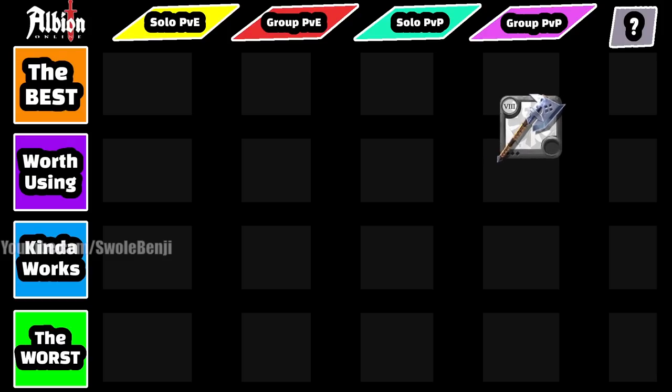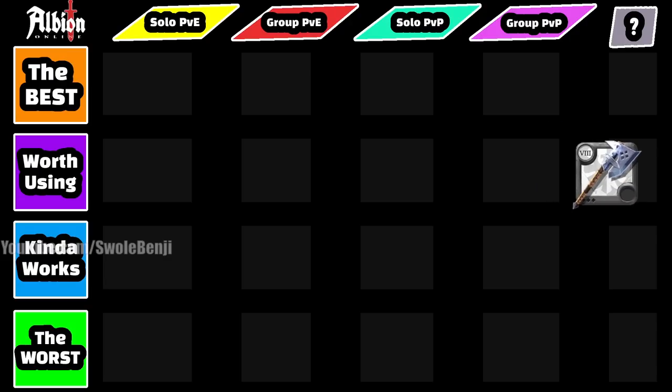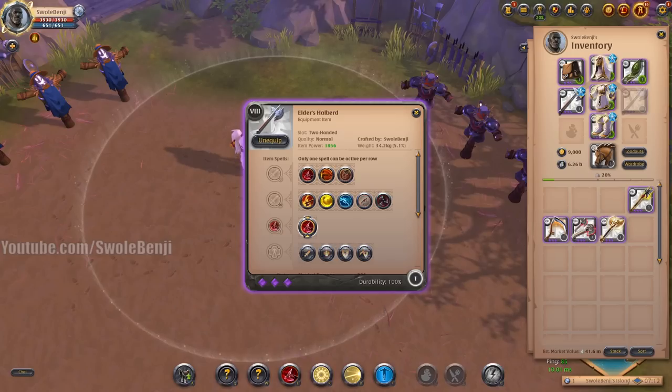For skinning and general mob killing, the Great Axe is worth using — it doesn't have a ranged pull, but out of all the axes it's going to kill things the quickest once you have them pulled. For arenas, I actually used to be really highly ranked when using the Great Axe. It's a fine weapon to use all around.